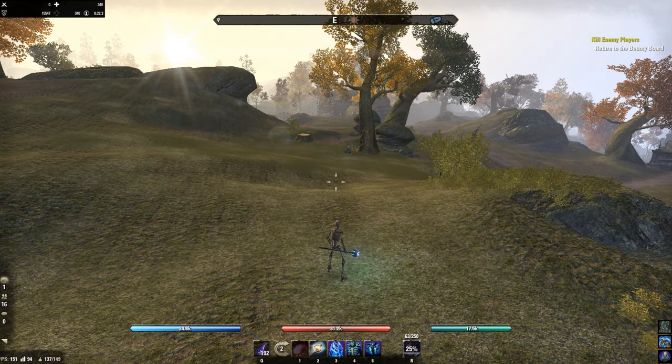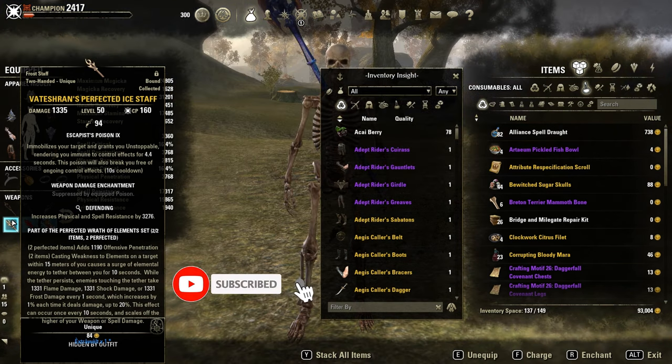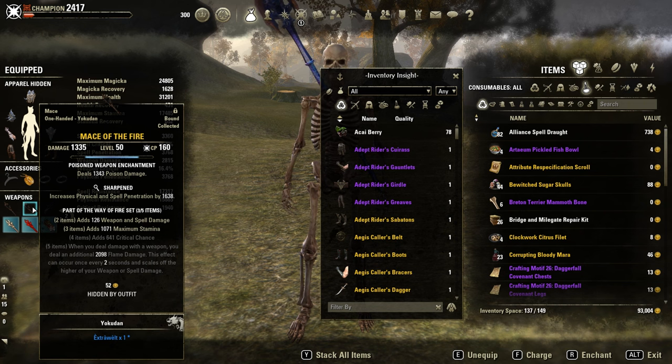What's going on guys, Luke here with another PvP build for the Firestorm patch. I'm going to recommend a 4-proc PvP build. Backbar, the Tashun Perfect Dice Staff, which deals a good amount of single-target damage. You can easily proc it with Elemental Susceptibility, which applies Burning, Chill, and Concussion. Really powerful in this patch. Front bar, Way of Fire.